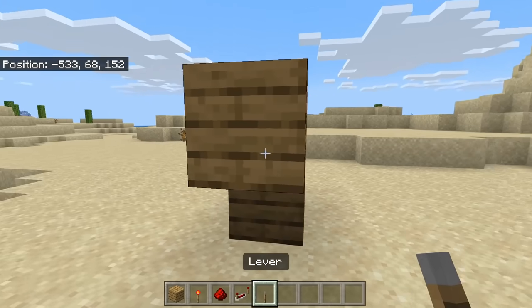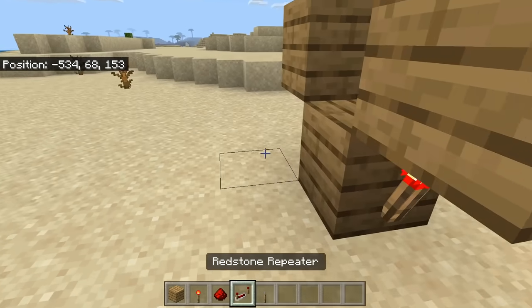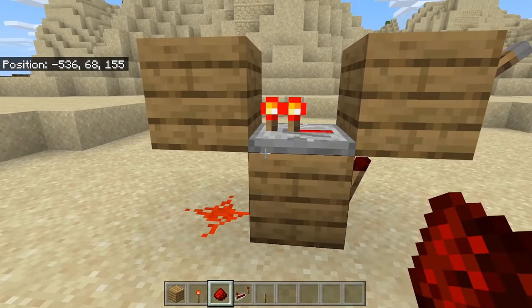After that, you're going to take a lever and place it over here, then take a redstone torch and place it down here, then come over here and place a redstone repeater facing this way. Then take a piece of redstone and place it under. This should create a redstone clock.